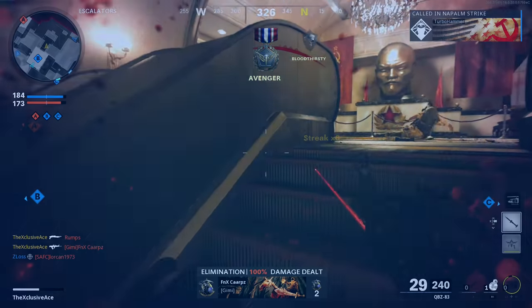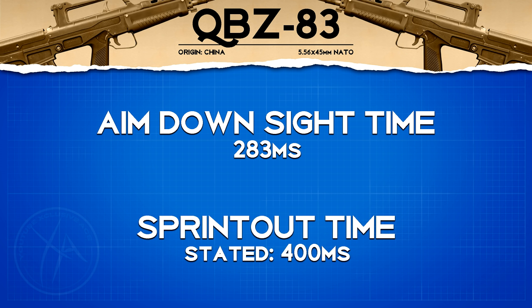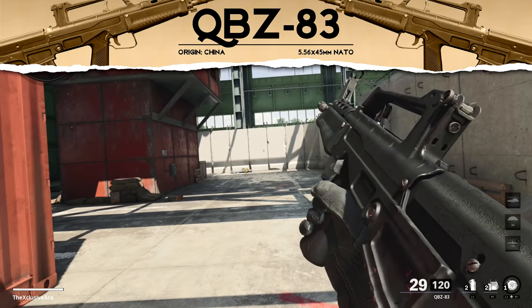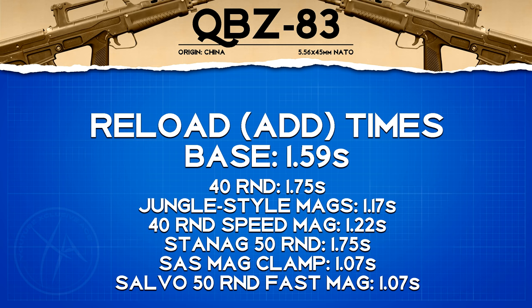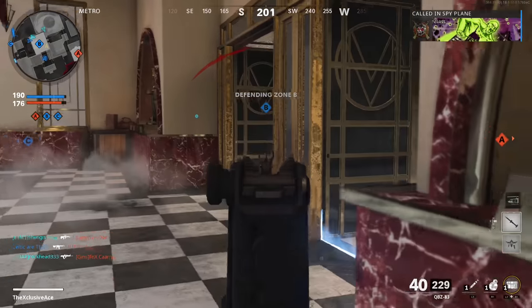The QBZ is an incredibly accurate gun. On top of this, our handling is great as well — it has the fastest base aim down sight time out of all the assault rifles at 283 milliseconds, while all the others are 300 milliseconds. Our sprint out time in game is 266 milliseconds, which is pretty standard. As for reload add time, this is right around average for assault rifles at 1.59 seconds, so it's not super fast but not slow either.